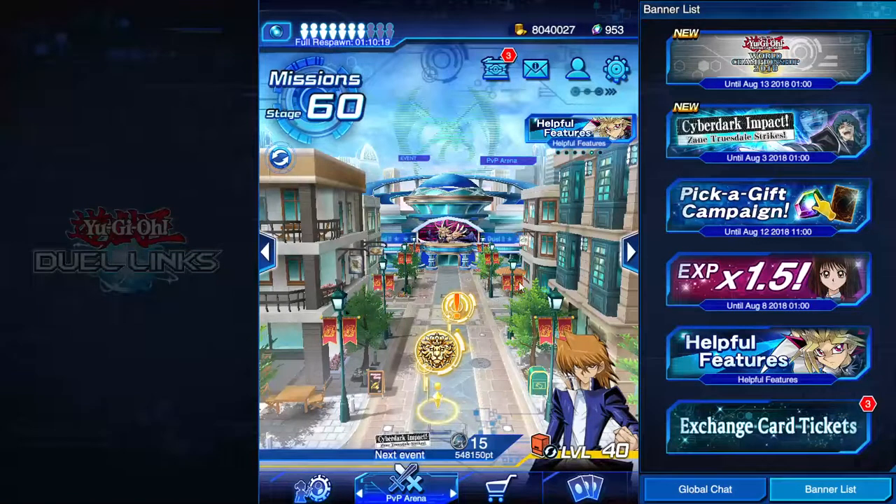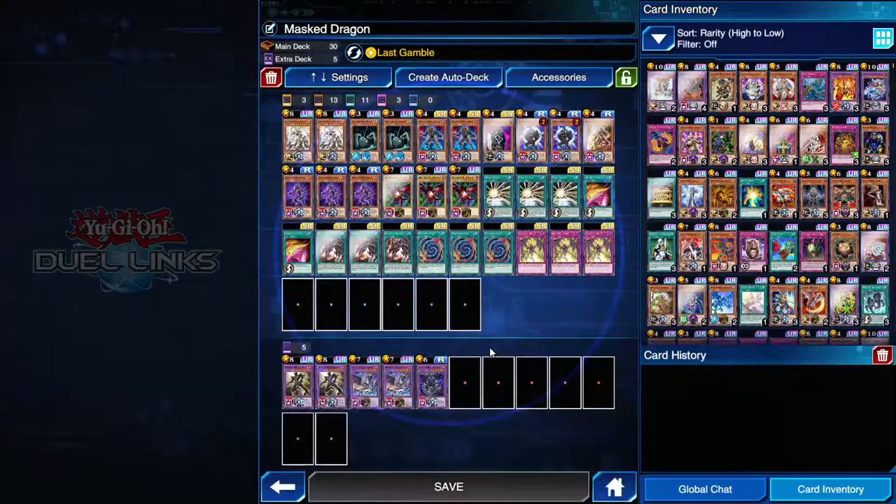Hey guys, it's Kizaris back with some conglomerate of a deck. This was the Joey legendary deck that I used for the meta championship series. I was messing around with a ton of ideas - using fusion recycling plant and a bigger BLS engine. I wanted to use destiny heroes as one of my standard decks, but I decided to switch that for Amazon and play destiny heroes as my legendary deck. So it's pretty much just mass heroes with a 10-card red eyes engine.